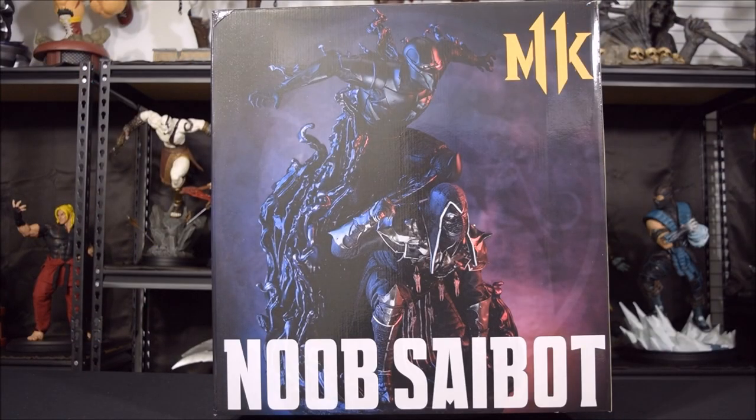First, we're going to take a look at the box art. On the front, at an angle, you'll get a close-up picture of how the statue will look when completely assembled. In the background, you'll see a blurred image of the Mortal Kombat symbol. In the upper right hand corner, you'll see the MK11 logo.